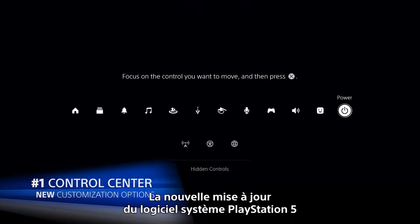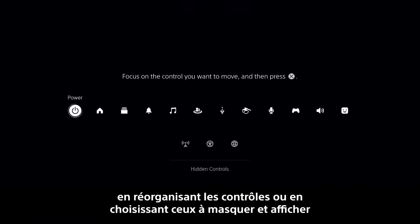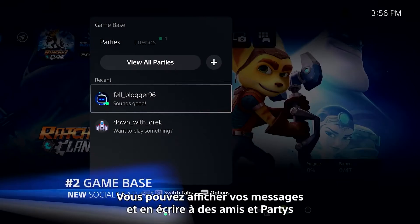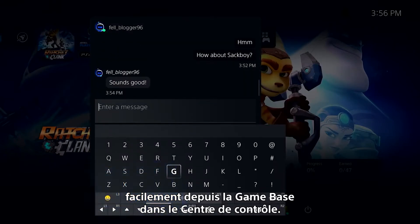The new PlayStation 5 system software update lets you customize the control center more freely by rearranging or choosing which controls to hide or unhide at the bottom of the screen. You can now easily view and write messages to friends and parties directly from Gamebase in the control center.